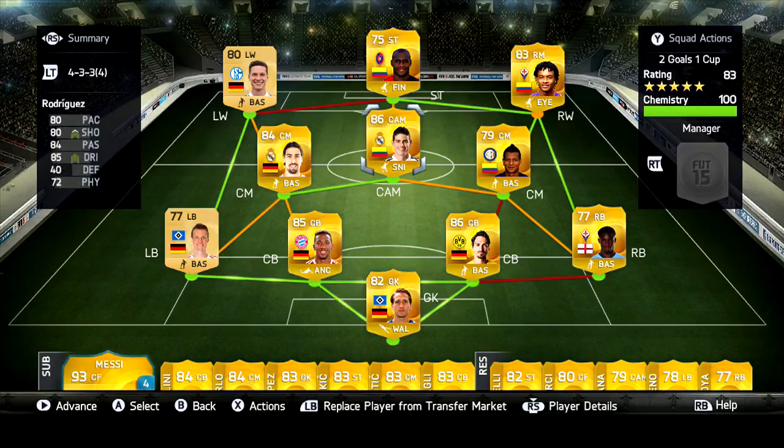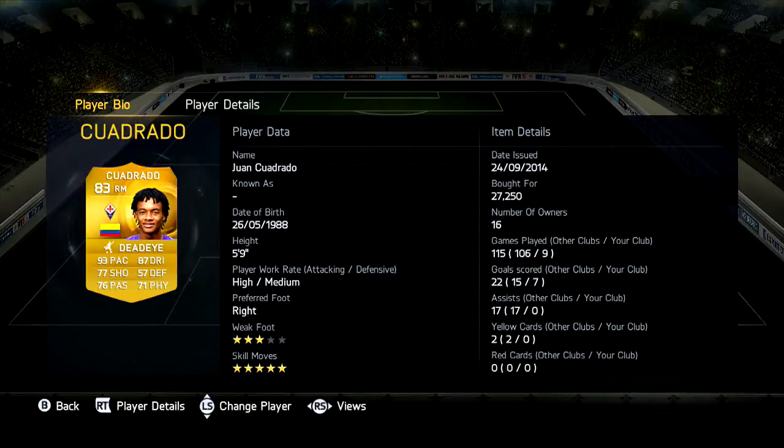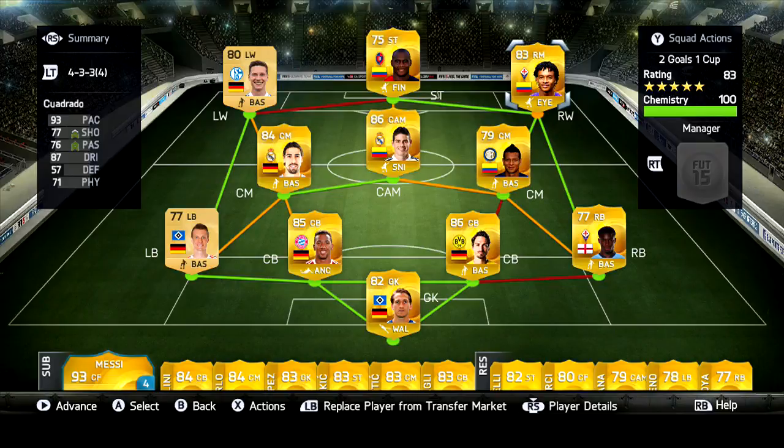Rodriguez — I used him as an inform. He was really good last year and he's ten times better this year. I really enjoyed using him. He has been downgraded on his free kick, but then again I did have his inform, so that's why he had such a good free kick. Cuadrado is absolutely amazing — he's everything I want him to be. He's got pace, he's got skills, he can shoot — that's all you need. You can get away with his strength; he can just slip past. It's just simple with him.